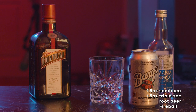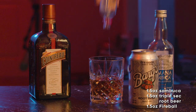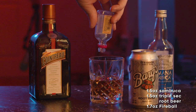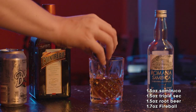Remove the shot glass from the table, as we will not be needing it for this step. Instead, simply upend the nip of Fireball into the glass. Be sure to get every drop. Finally, crack open that Root Beer and add three shots to top it off.